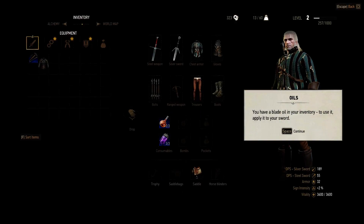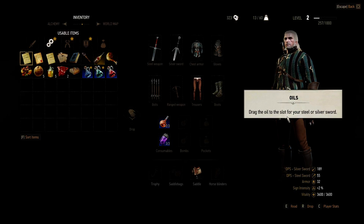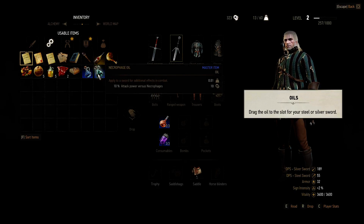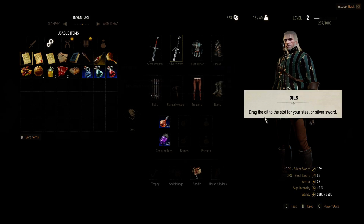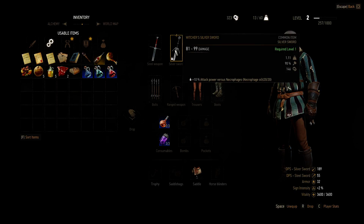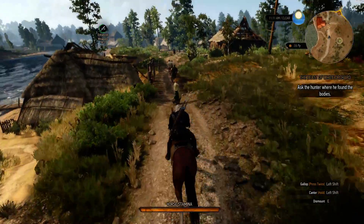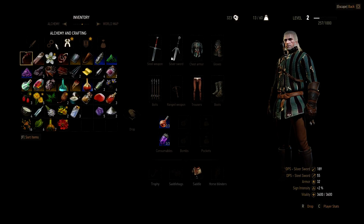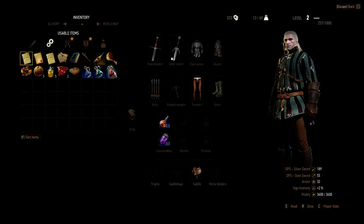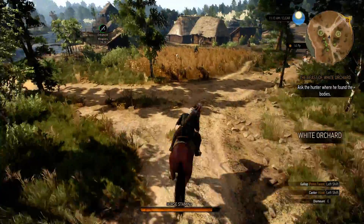Should we go to the hunter now? Might as well — I don't really need to mark that since it's our main quest. I should also check the usable items. Oils — drag the oil to a slot for a steel or silver sword. Let's use a necrophage oil. Now your sword will deal more damage to opponents vulnerable to this oil — that's for 20 attacks. I still have this, so I can use this as much as I want. Why does it matter that it's 20 charges if I can just reapply it?